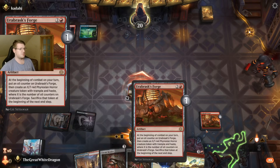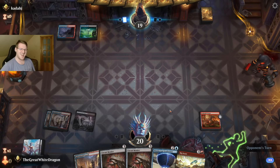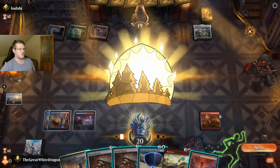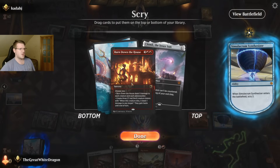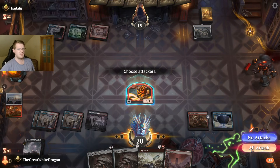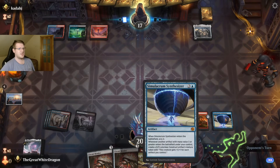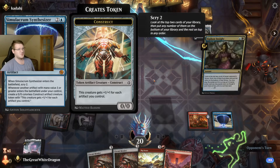Urabrask's Forge is still a mighty annoying card, and it's perfectly on curve which makes it even better. Now he needs to rush. The most beautiful part of Urabrask's Forge is that it pretty much always forces your opponent to rush and do things reactively. I'm gonna scry two and keep everything. Too bad this is not an artifact that enters the battlefield, because it would work instantly.